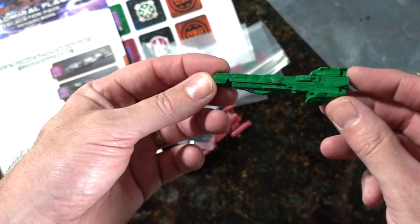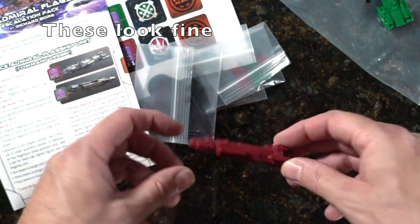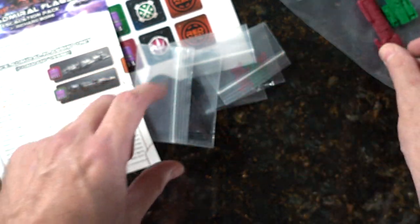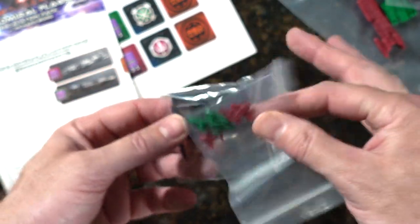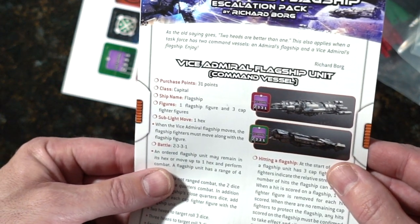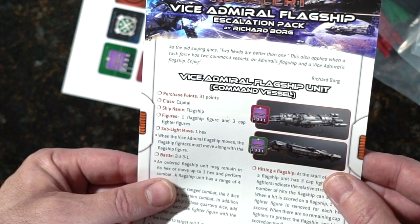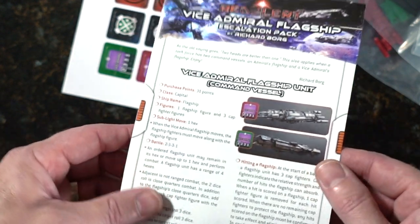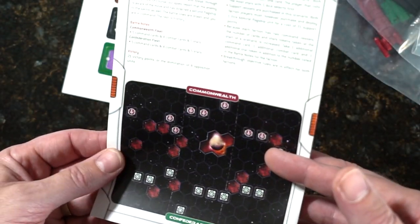I may take some standalone pictures for better detail. Here are the stands and little fighters. Let's see what we've got with the Vice Admiral Flagship: 'As the old saying goes, two heads are better than one — this also applies when a task force has two command vessels, an Admiral's flagship and a Vice Admiral's flagship.' Rules for that, some other scenarios and tokens.